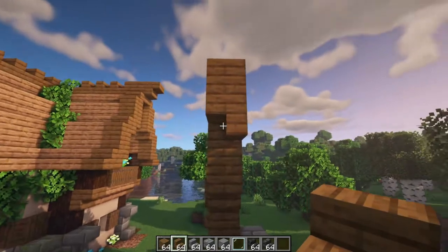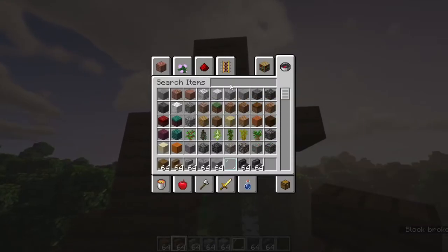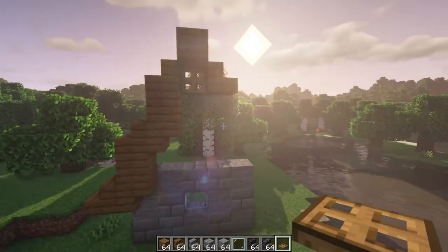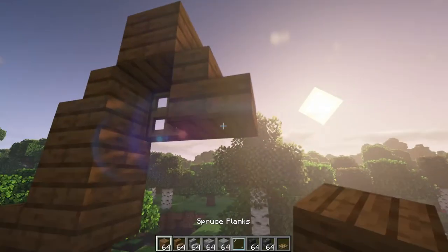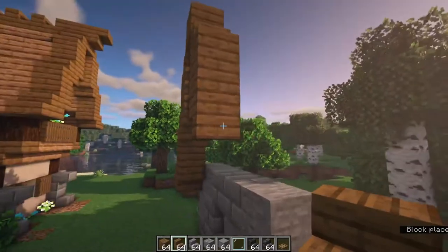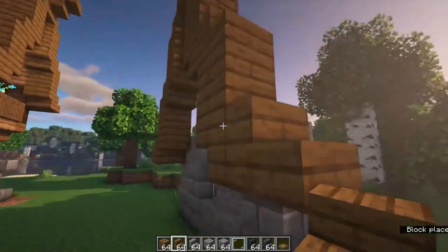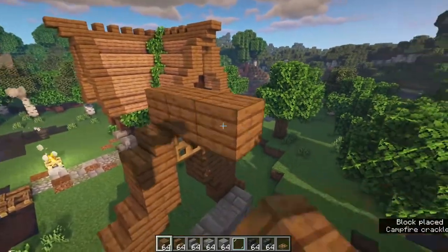That is really the basic roof - look how easy that was! For the middle piece I usually like to put an upside-down stair, but you don't have to. Some people like to put a trapdoor there for decoration. Then of course you just match it onto the other side and do exactly the same thing - so much easier to do in creative mode.